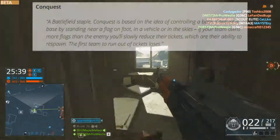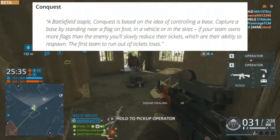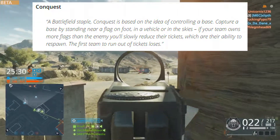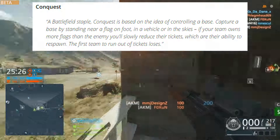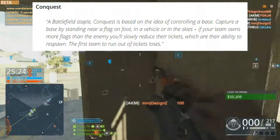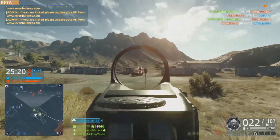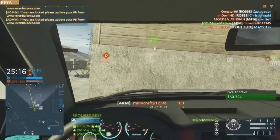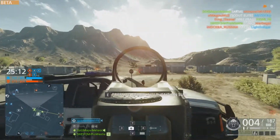Then we have Conquest, a Battlefield staple. Conquest is based on the idea of controlling bases. Capture a base by standing near a flag on foot, in a vehicle or in the skies. If your team owns more flags than the enemy, you'll slowly reduce their tickets — their ability to respawn. The first team to run out of tickets loses. We've seen this in pretty much all Battlefield titles and it's an iconic game mode. I'm glad to see it's still in there and it works very well from what we've tested.